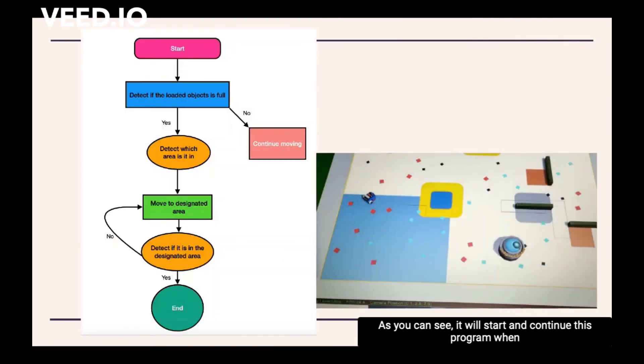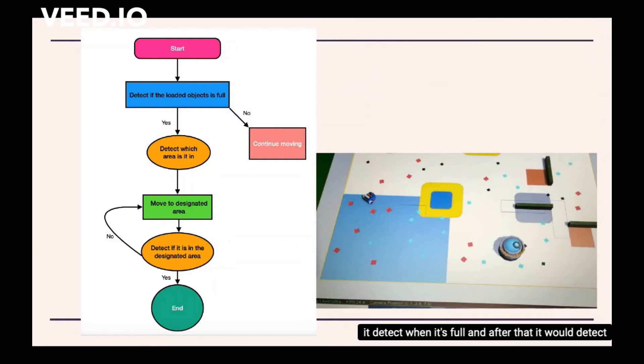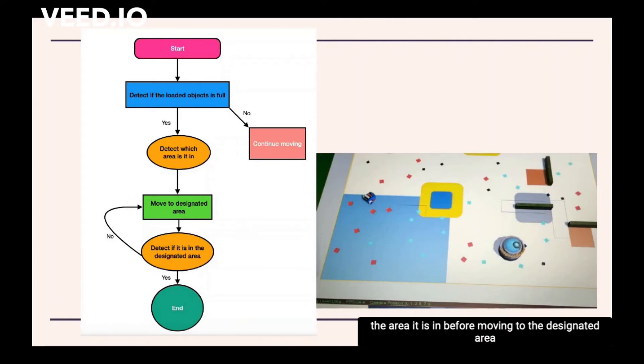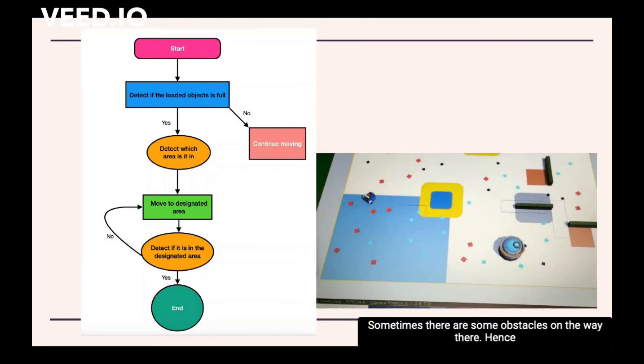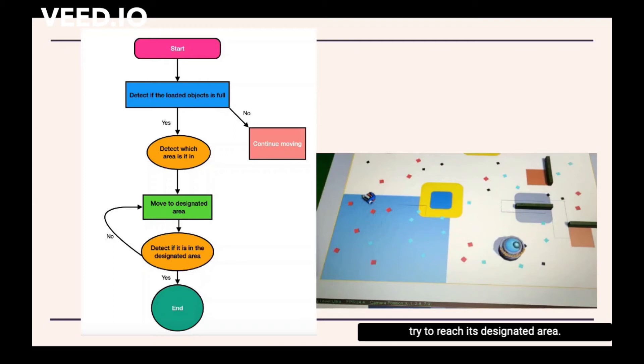As you can see, it will start and continue this program when it detects that it is full. After that, it would detect the area it is in before moving to the designated area I have programmed it to go to. Sometimes there are some obstacles on the way. Hence, if it doesn't reach its designated area, it will rerun and try to reach its designated area again.